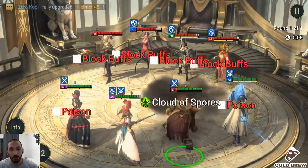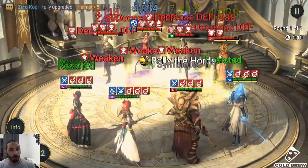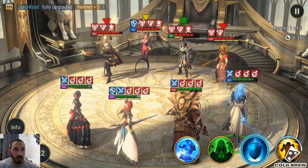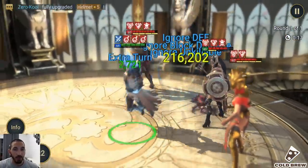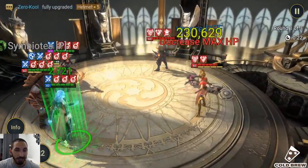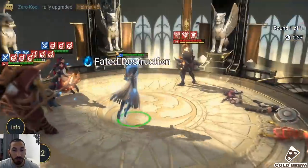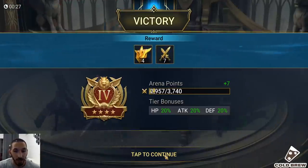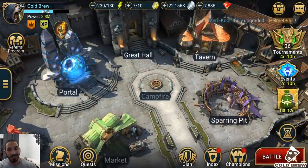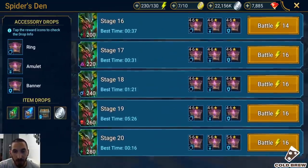He provides an insane benefit to your PvP team. I think the arena is where you should use him mostly — the dungeons deal too much damage to your team for him to be really effective there. He doesn't provide any utility beyond the damage boost, so unless you have a very specific team doing huge damage, use him for arena nuking setups.